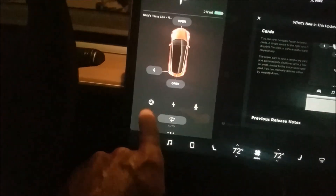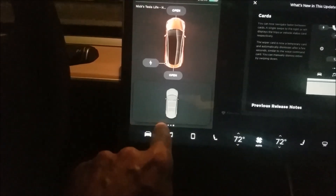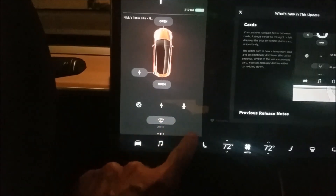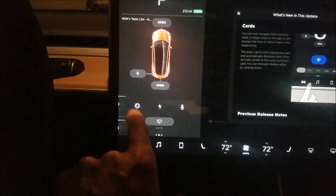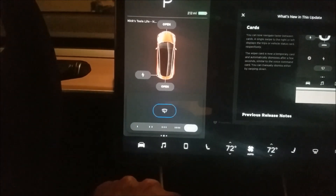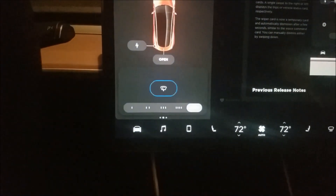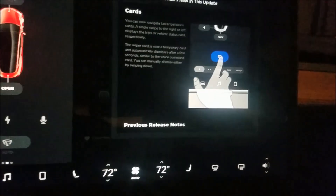The other thing that's new is the cards. There used to be about four cards here — you'd start with one, then go to the wipers — but those aren't there anymore. Now you get to tire pressure by swiping left, and swiping right gets you to your trip information. The wipers are just a temporary display: when you touch the wiper or your wipers come on automatically, or if you hit your left button, the wiper card pops up and then disappears after a second.